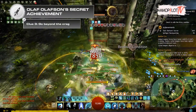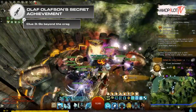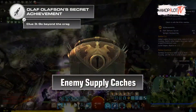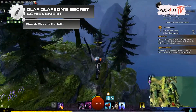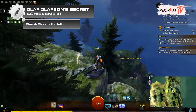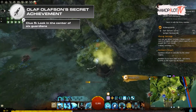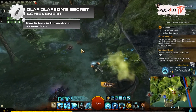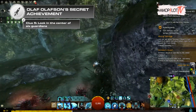Clue three — go beyond the crag: after defeating one of the 10 enemy cache keepers or seizing Wolf's Crossing, you can access enemy supply caches to loot. Clue four — stop at the falls: opening Norn and Charr chests comes with a chance to find this fragment. Clue five — look in the center of six guardians: looted from the chest that appears after defeating one of the five Dominion Tribunes.